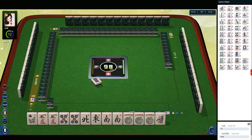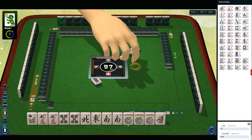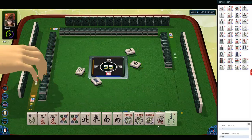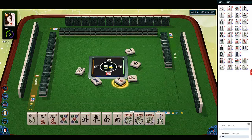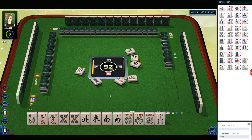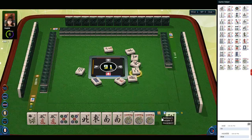Eight dots — we have pairs of fives. East wind, pass. North wind, pass. Seven bamboos. One bamboo. Four characters. North wind. Winds are going down. Two characters. Three bamboos.